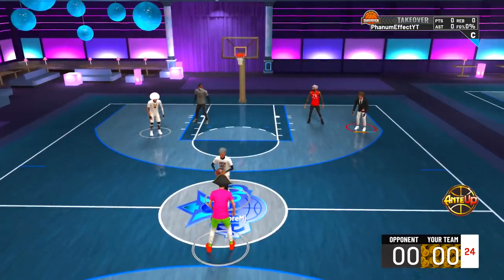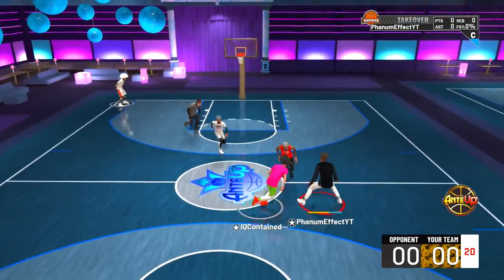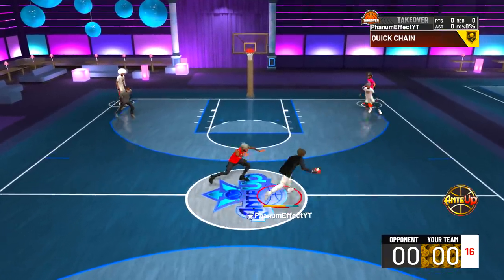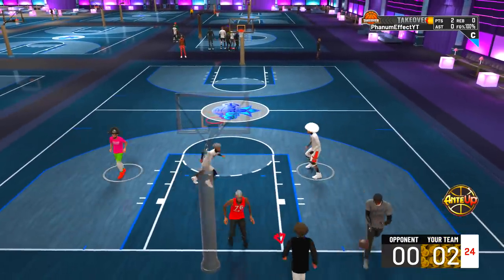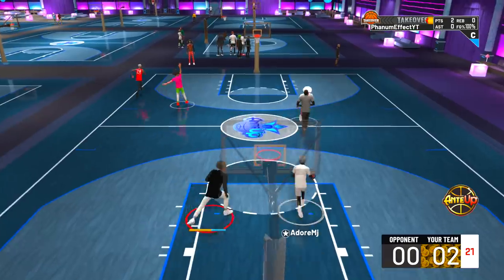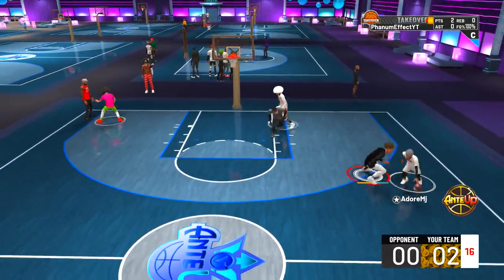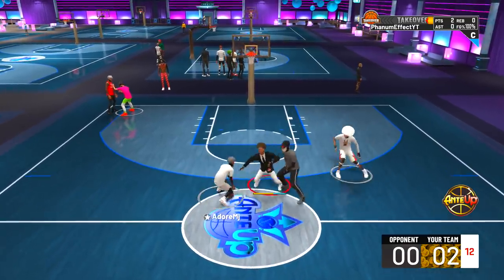Every single one of these stage lineups is the exact same — a play shot, a lockdown, and an inside center that sets screens and plays really good defense. They call this an invalid lineup, but this isn't an invalid lineup that takes no skill to win — we're actually at a big disadvantage. I'm going down the lockdown first play of the game, who is used to guarding lots of really good play shots and dunking the ball.